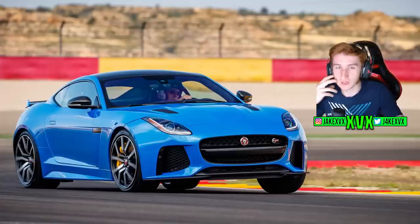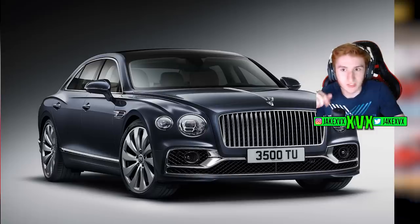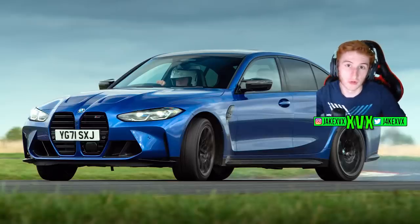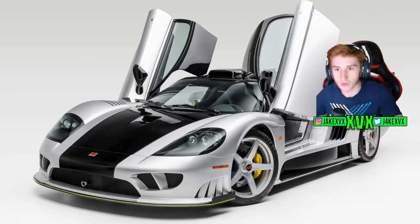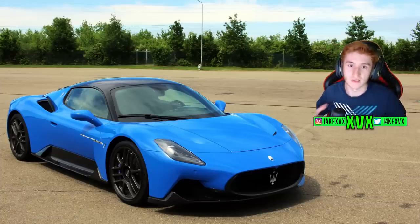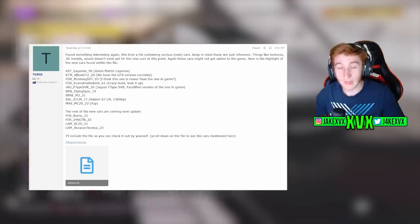We've got the 2019 Bentley Continental Flying Spur — a huge car, I'll be interested to see that in the game. The 2021 BMW M3 with the absolutely gorgeous front grille that no one likes, including me. The Celera S7 LM which has around 1,300 horsepower — a race-spec version. And last but not least the Maserati MC20, which I believe has recently been added to Gran Turismo 7, so maybe Maserati are getting their licenses sorted.